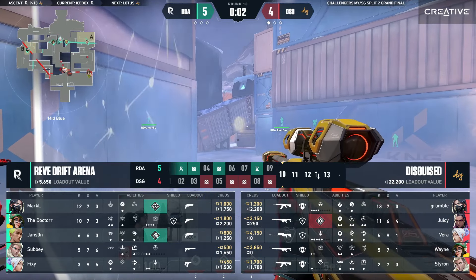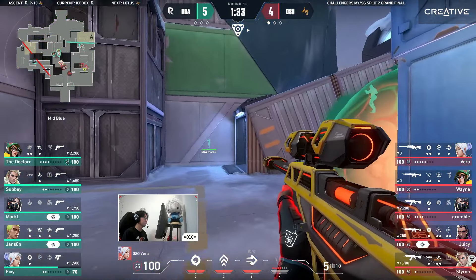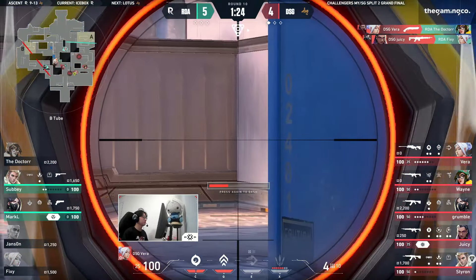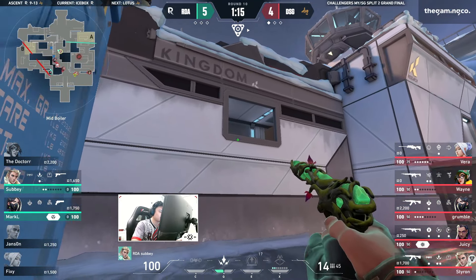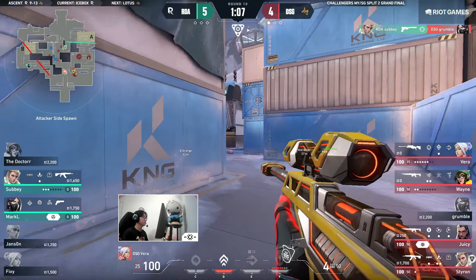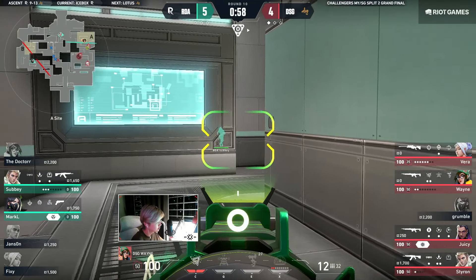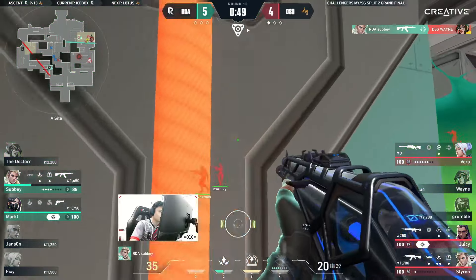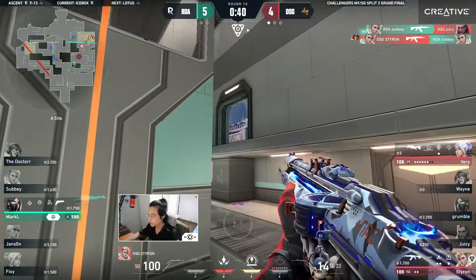While it is looking clean for DSG, I cannot say the same about RDA — giving off three picks to Vera on that A site, one by one, no real team fights being given to him. He was given free reign to use that Operator as he pleased. The Vera we saw in the first map was clearly not the one we saw in this round — he's getting more confident, and that's exactly what you love to see. He's been one of the best players across his entire split. Once again they head towards mid — DSG break off the turret — and Sube reads this very well, like a book, as the previous IGL now in a different role as initiator.